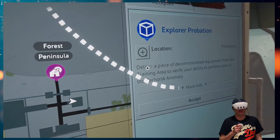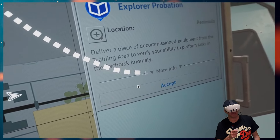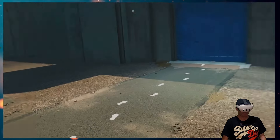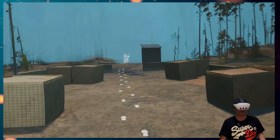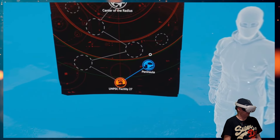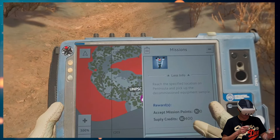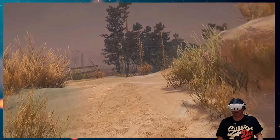Okay, let's jump into a mission. Explore probation: deliver a piece of decommissioned equipment from the training area to verify your ability to perform tasks in the anomaly zone. We get points for completing the mission. Okay, we're good to go. Into the Radius we go. Locate the decommissioned equipment — outdated sensor is what we're looking for.